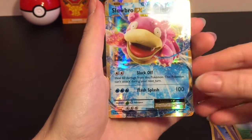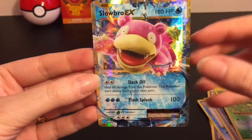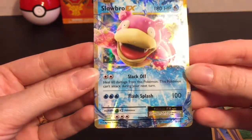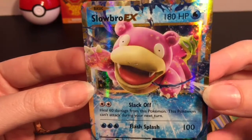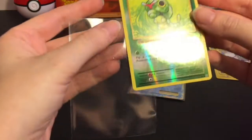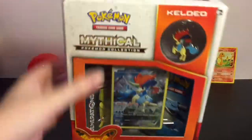I see something shiny and awesome - we have a Slowbro EX! I just find this card adorable. I don't know if Slowbro is like a little hippo type Pokemon, but he's just so cute to me. I'm so excited to have this card. I think he's like a common EX but I don't care, he is so cute. Let me go ahead and put him in a card sleeve since he's super shiny and awesome. And Caterpie gets a card sleeve too - he's a reverse holo common.